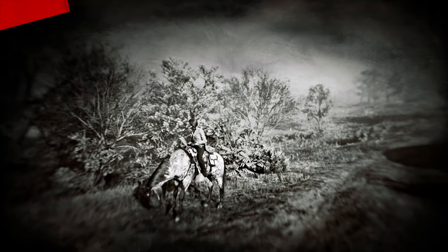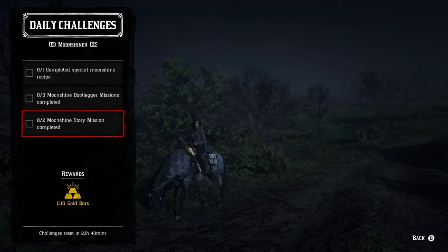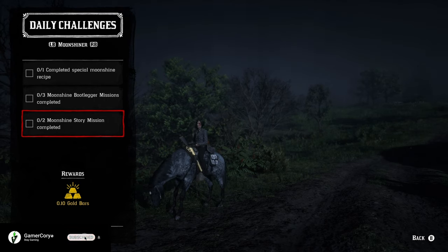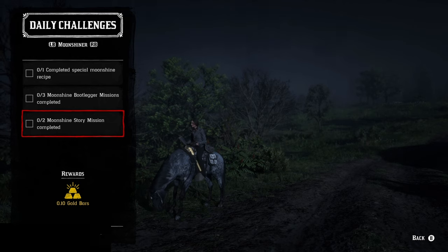Moving on to the moonshine role: we've got to complete a special moonshine recipe — this is going to be Creek Plum, Margarita, or Caribbean Rum. Then we've got three bootlegger missions to complete. As far as killing the five non-player enemies from cover, that's how you can do that — you can go talk to Maggie directly or find these naturally throughout the world. And then two story missions completed — you either have to do these for Maggie or, if you've already completed them, you can do them again through the progress menu.